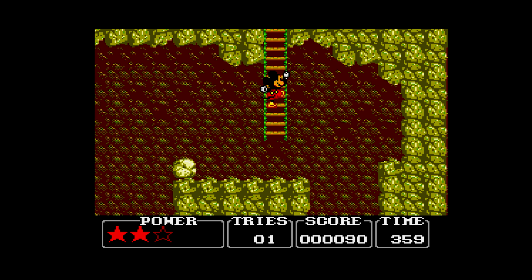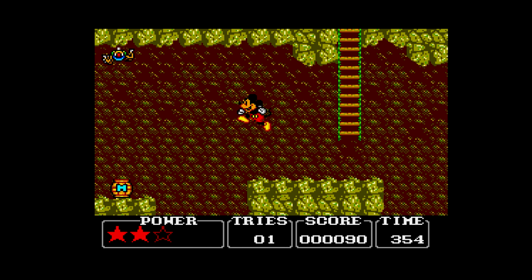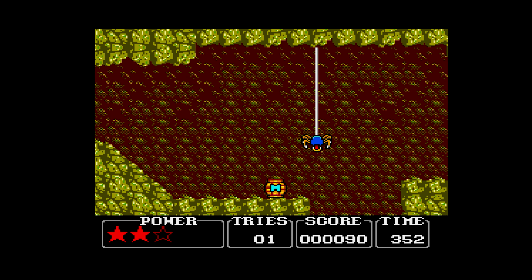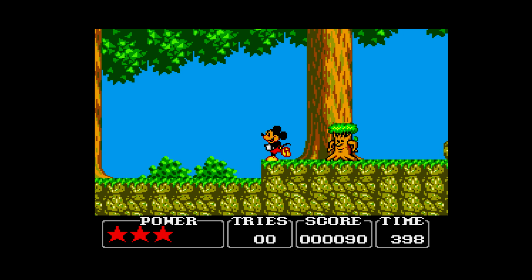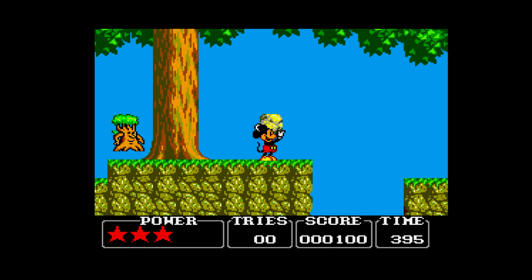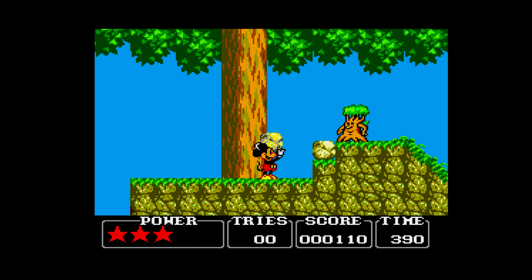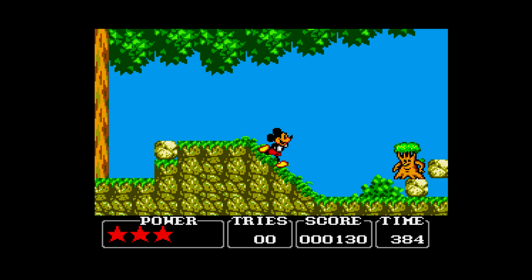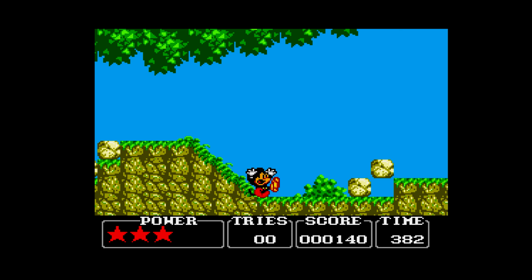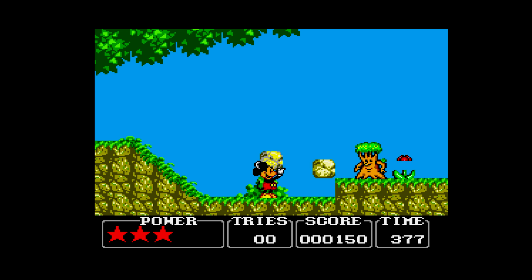Ladder action. We've got some jerky scrolling when we get down the ladder. This is quite a bit different to the Mega Drive game, isn't it? We've got a pit there. I'm getting a little bit more used to the controls. You can use rocks — throw rocks in people's faces like a thug. Well, I say people. I mean trees. Trees are people too! In this game.